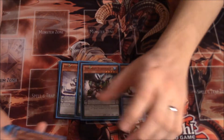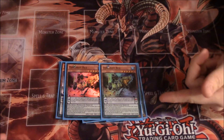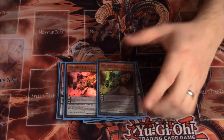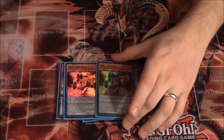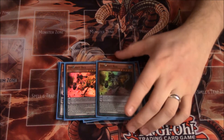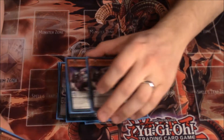Moving on to the fives, you have Dinomist Rex. Dinomist Rex is really really cool — when he destroys a monster in battle you can tribute another Dinomist monster and then he gains an effect. One effect is he gains 100 ATK and declares an extra attack that turn, and the other is you can shuffle a random card from your opponent's hand back into the deck. He's really versatile and really really good.